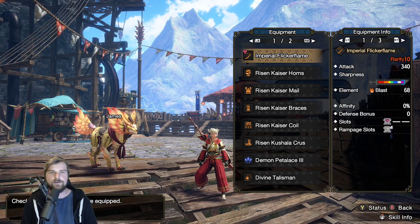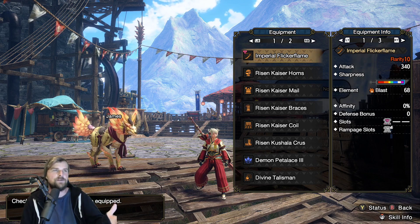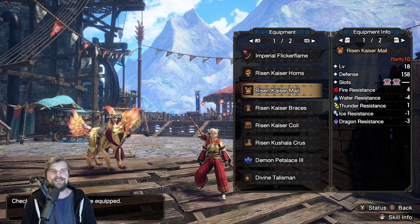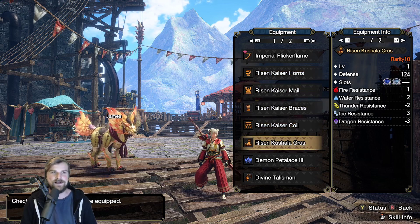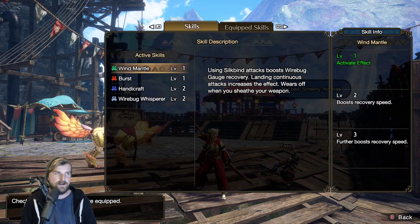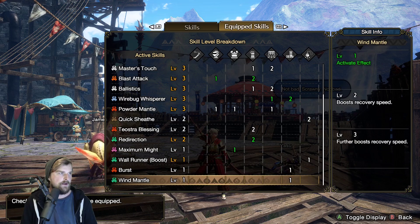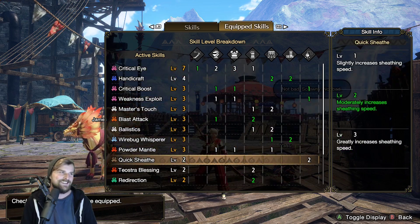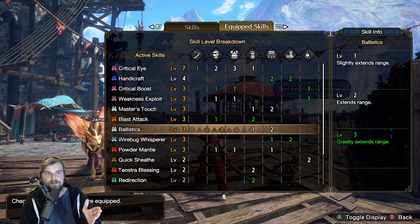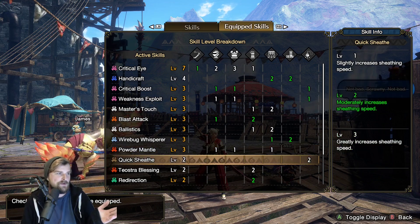Hey guys, welcome back to another video. Today I got another build for you, checking out blast once more. Straight up, I didn't get too creative with this build — it's pretty much all Risen Kaiser and then the Risen Kushara legs for that wind mantle, which is new meta I would say. We got all the good stuff here to make the blast better: we get blast attack for that blast build-up plus 20, and we have Powder Mantle level 3 for even more explosions.